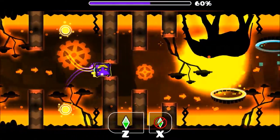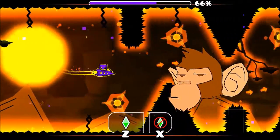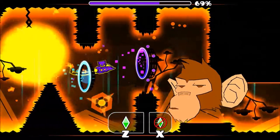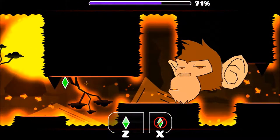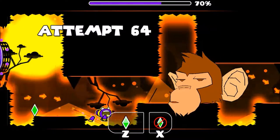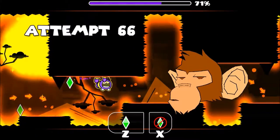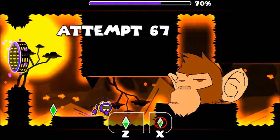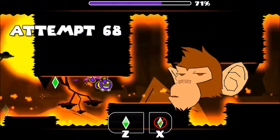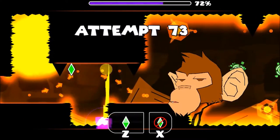Then you're into the ship part — this ship part doesn't require too much effort. The spider part is probably one of the harder parts of the level. All I suggest is to look for those spikes; there are little spikes all over, but all you have to do is tap very late at the edge of each block, otherwise you're just going to die.